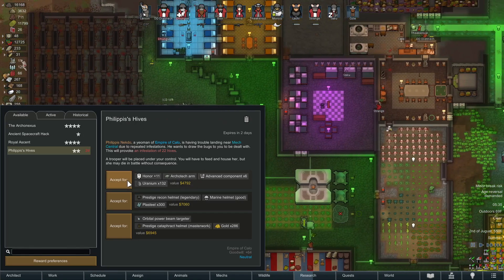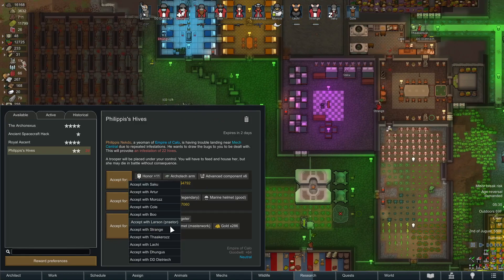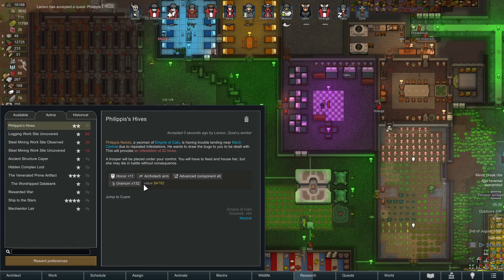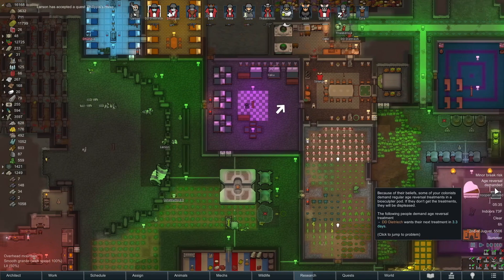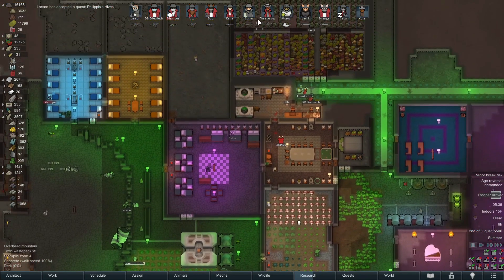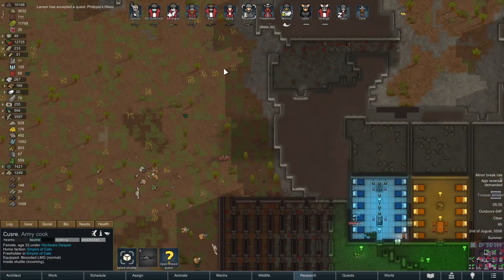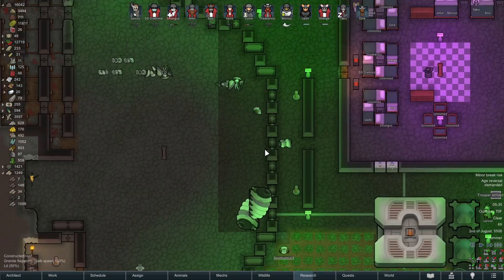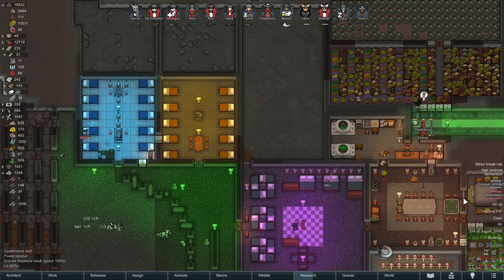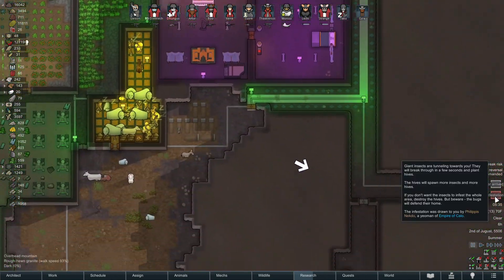We've got a couple days left and everything's repaired, traps are all set. Time to accept this quest with Larson — we're going for the honor, the architect arm, advanced components, and uranium. We get one trooper out of this. I hope they're melee but if not we're probably going to make them melee anyway. They've got a stupid LMG — that's okay, they shall become melee.